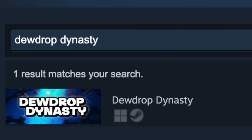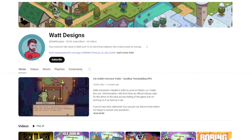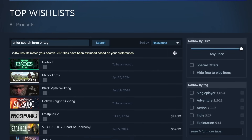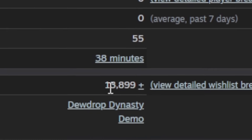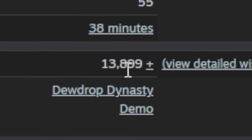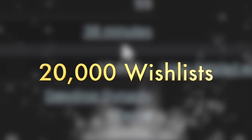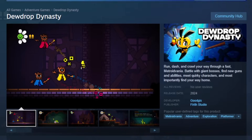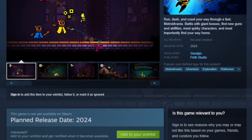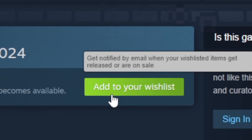Something I've never done is reveal how many wishlists Dewdrop Dynasty has. Shout out to WattDesign for doing this in his own devlogs for Isle Goblin — I love the idea of being super transparent about wishlists. Currently, Dewdrop has almost 14,000 wishlists as of this recording, which is absolutely incredible. My goal is to hit 20,000 wishlists before the game comes out later this year, so if you like Dewdrop Dynasty, please go over and wishlist it today.